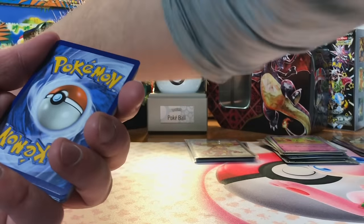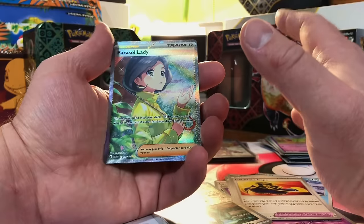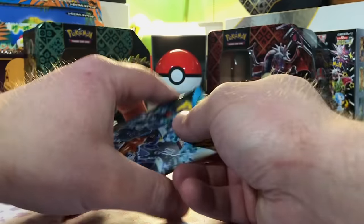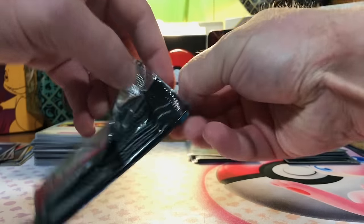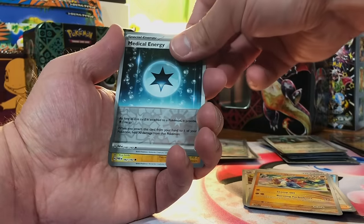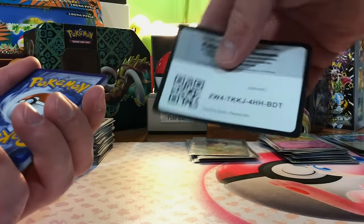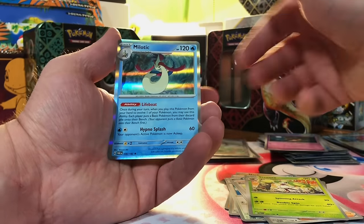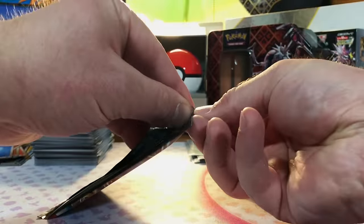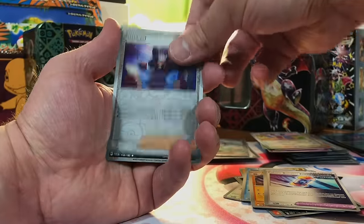We have 150 packs to open today, people! I told you we were going to pull a special — Groudon Holo. If we're starting off like this, I hope you all stay for the rest of the video because it's sure going to get even more nuts. Medical Energy, Blitzel, Chien-Pao — Remoraid, Pumpkaboo, Milotic — Dotler, Simisear, Morpeko. Last pack of Paradox Rift — let's end it on a hit. Eladrid, Chantal, and Yveltal.